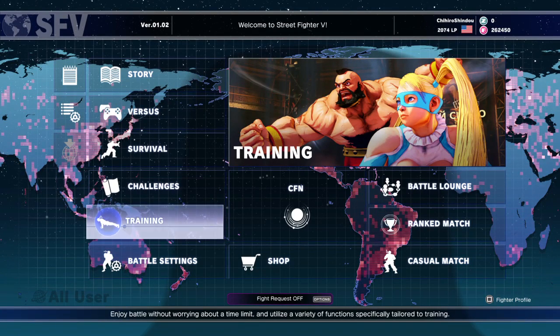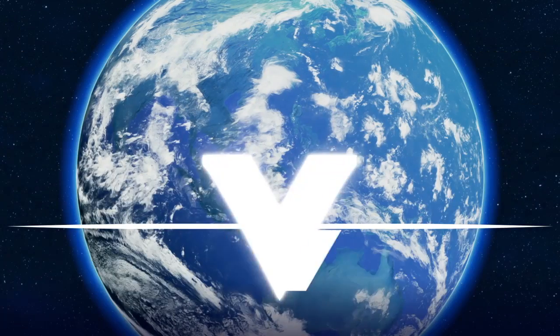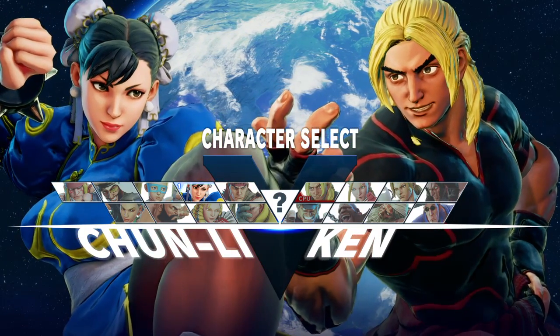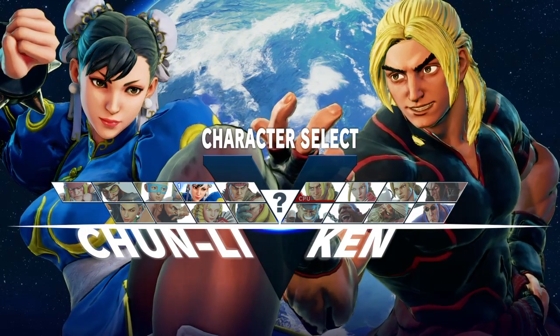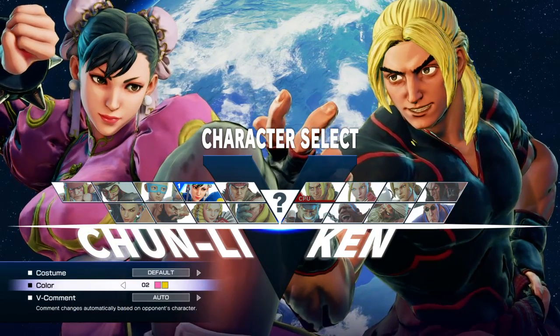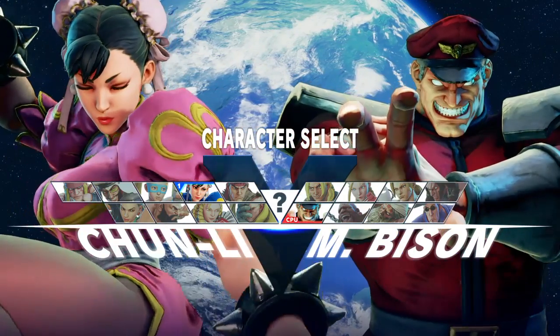We're going to hop into training. What I'm trying to do is put a logical objective on how to get better at playing Street Fighter V. We're going to start with a brand new character — we're going to mess with Chun-Li. I haven't used her at all. So we're going to pick her, put her in pretty pink, and let's beat up Bison even though it's not Tuesday.